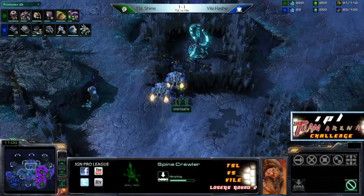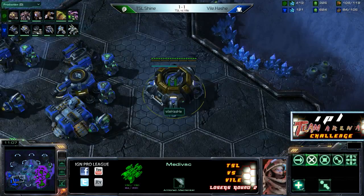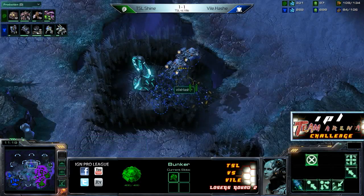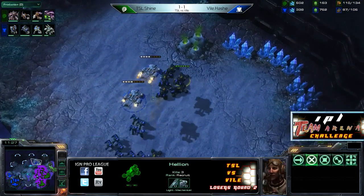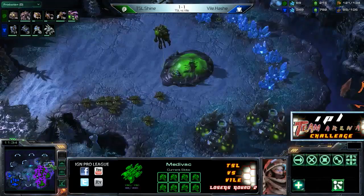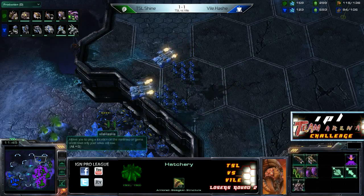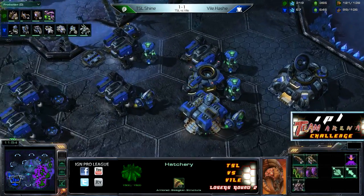Shine right away repositioning those Spinecrawlers to be anti-drop positions. Shine has done a really good job of holding off the aggression while taking a third — really putting on a clinic for how you do this as Zerg. He's about 20-some supply ahead. Shine still has a very strong army and a very strong economy that has not yet been touched. Hash on 3-base Terran is very powerful, but his tech hasn't really hit yet.